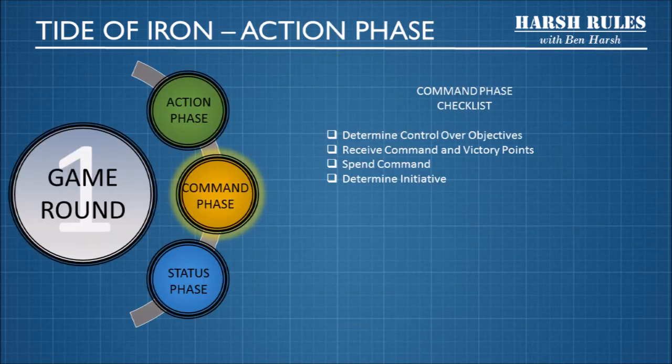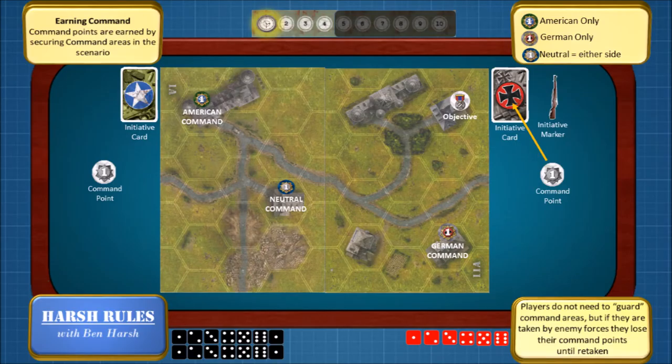Next up is the command phase. In the command phase, you're going to determine your control over objectives and receive command and victory points. You'll also have an opportunity to spend those command points to determine initiative or activate strategy cards. You earn command by having control of a hex with the command marker in it. Americans can only collect a command point per round from an American command marker, and the same with the Germans. Some scenarios also have neutral command areas that can be claimed by either side.